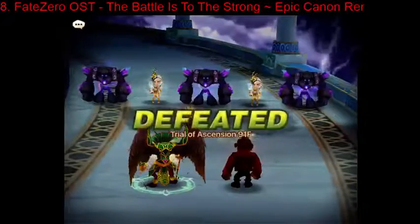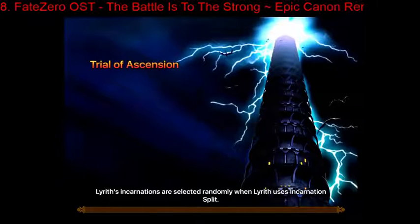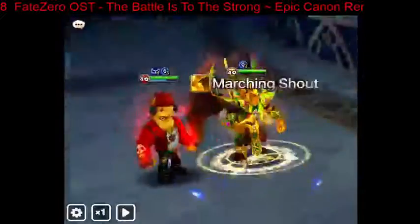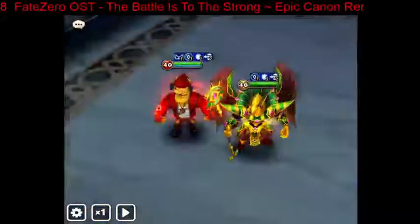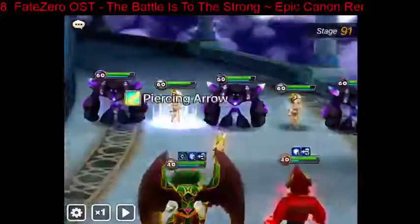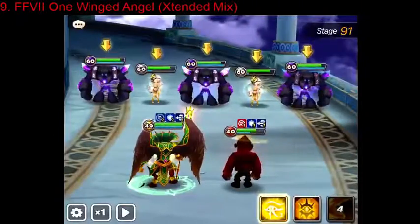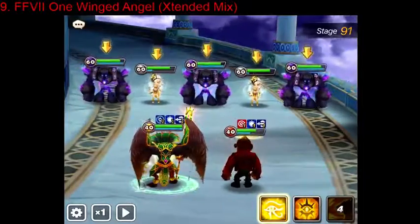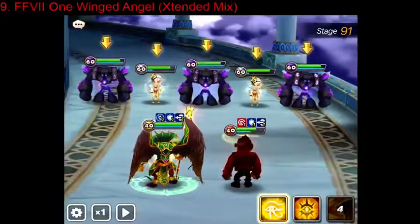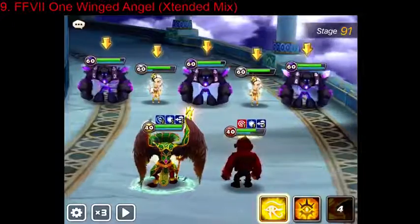Now let's try the second ability, Body Press. That was about 7,000 — about the same damage as a single hit of his first ability. But the first ability does double or triple hits, so if it's a single target, you're probably going to use the first ability. If there happen to be two units up, you might want to use Body Press to reduce attack bars and give you more time.